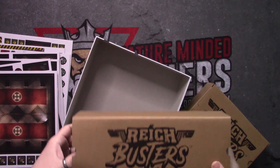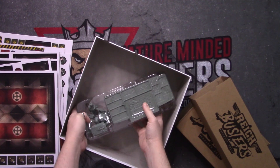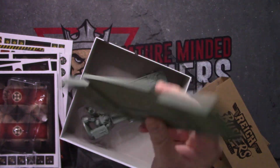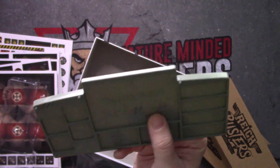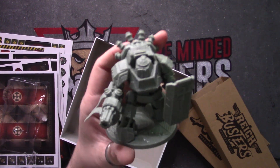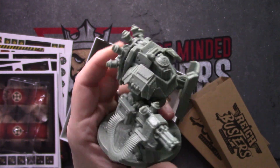Now some of the cool stuff — here are the player dashboards. You've got spaces for all of your things. This is your character sheet, your template — there are four of these for four players. And oh — we've got to take a look at this bad boy. Look at the size of that thing. I couldn't imagine fighting that. The detail is great — that is so awesome looking.